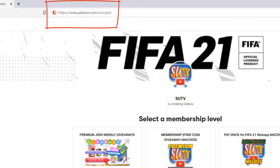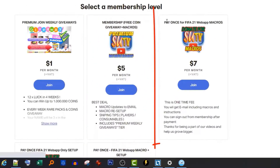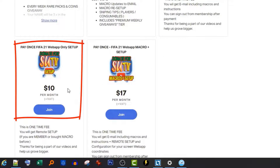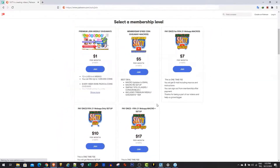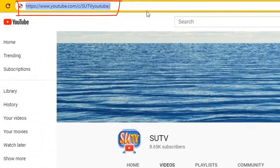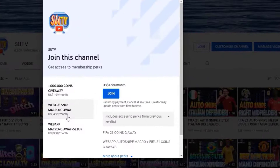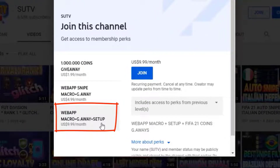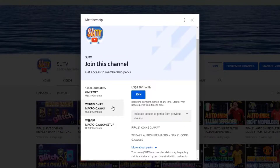It is very easy to be a member of SootTV. If you want a macro, you can begin with $5. This is a pay-once membership selection — macro is $7. If you already have a macro, you can get a remote setup. The full pack includes macro and setup together. You can also join from our YouTube channel — youtube.com/c/soottvyoutube — and click join. Tier two includes macro and giveaway, tier three includes setup, macro giveaway, setup, and macro updates. You can also join for giveaways only. I hope you become a member and join our FIFA 21 community.